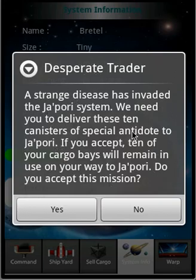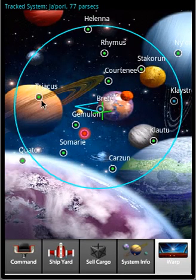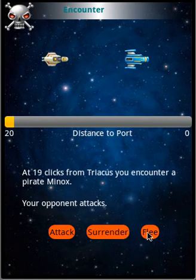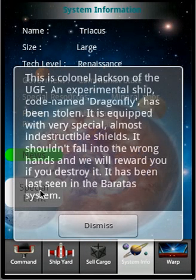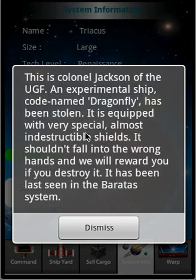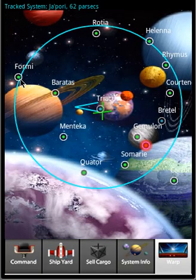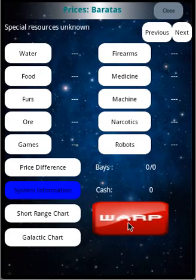Now we're seeing some string problems — I need to go back in there and look. They all look right to me, but clearly we have 'Desperate Trader' and then we have the 'Chapori disease' string. I just wanted to see if I could get to a place where... The other thing I'm seeing is we should look at this. It's a special event — it has been last seen, so the quests are working a lot better. This one should be out of Reims, which is correct. We're gonna run into the Dragonfly over here too.